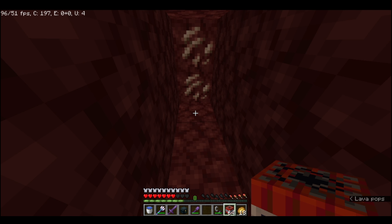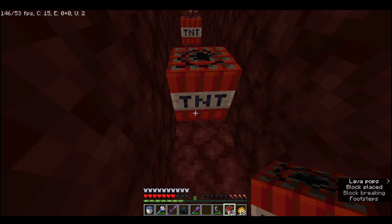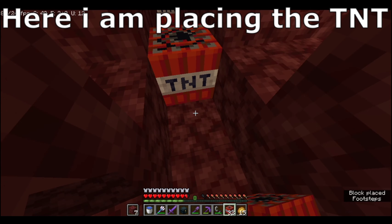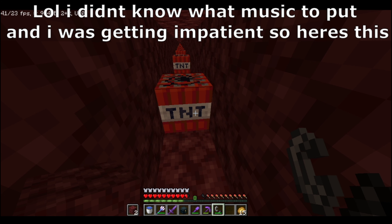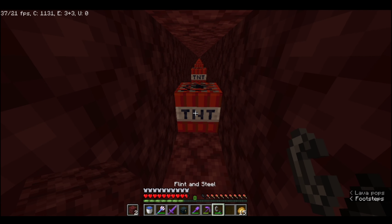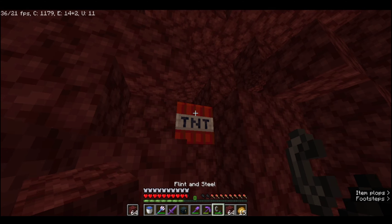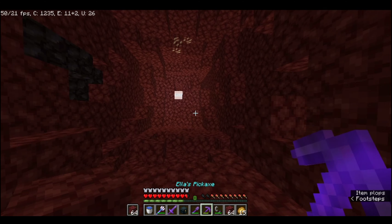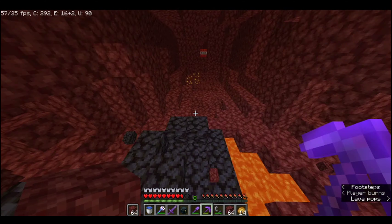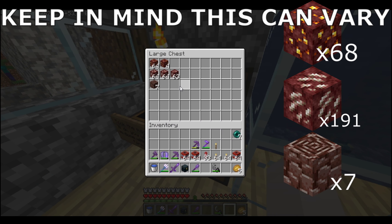Another way to mine with TNT is by placing it four blocks away from the next piece of TNT — one, two, three, four, place. All right, so I placed down all the TNT. That's one stack, and it is spread four blocks apart. I will light it. The main issue with the four-block-apart TNT placement is that sometimes the TNT is too far to be lit, but you have fewer lava problems. This is what I got using the four-block-apart TNT strategy.